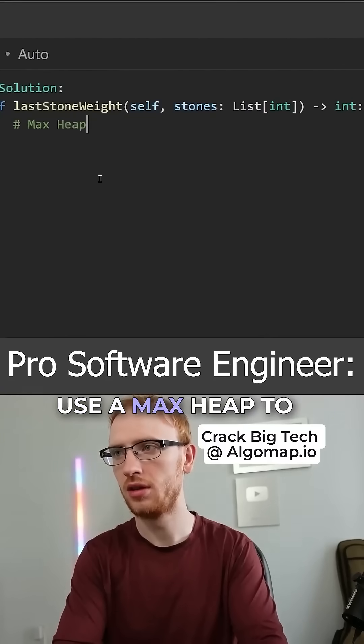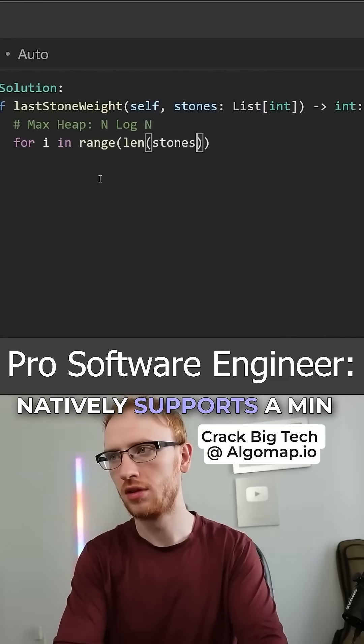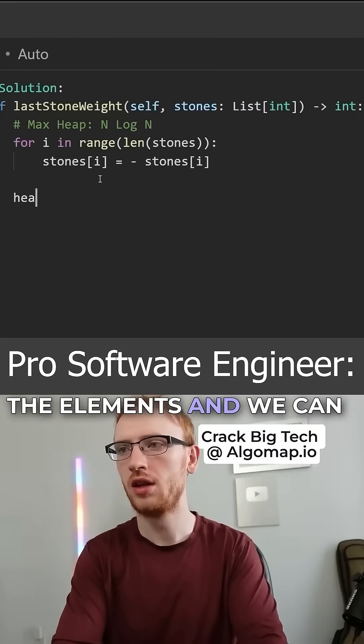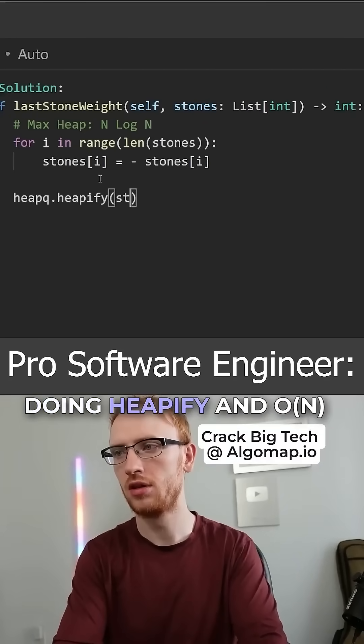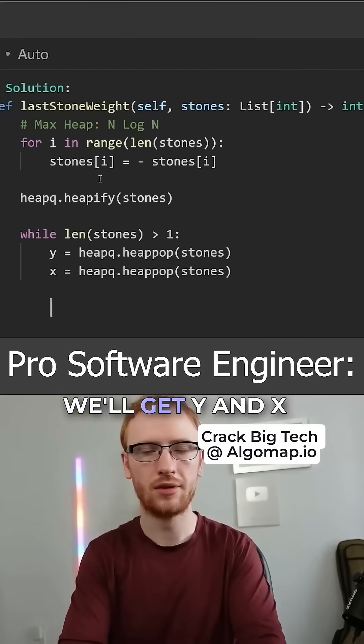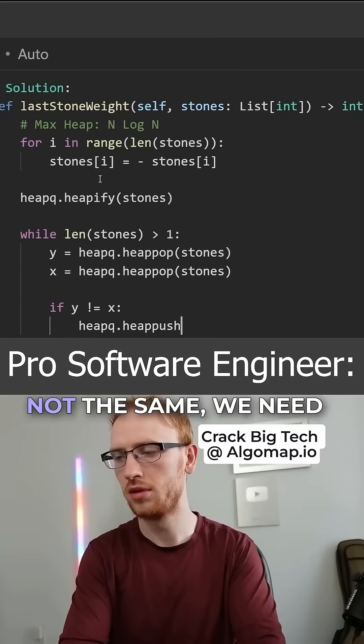We can actually use a max heap to get O(n log n) time. Now because Python only natively supports a min heap, we actually need to force it to be a max heap by negating all of the elements. We can turn it into a heap by doing heapify in O(n). Then we'll just do the simulation with a heap — we'll get y and x from popping off the heap in log time, and if they're not the same,